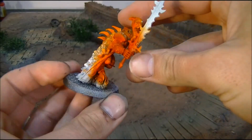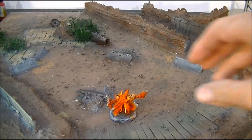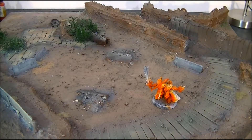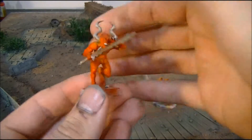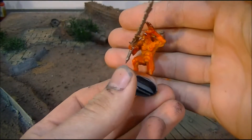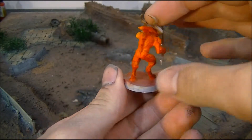Down through to orange, down through to yellow. So that's Skulltaker, that's our HQ for this chaos demons army. For the troops we have got a squad of bloodletters, and they are on the same color scheme — yellow at the center working out through orange and out through red.